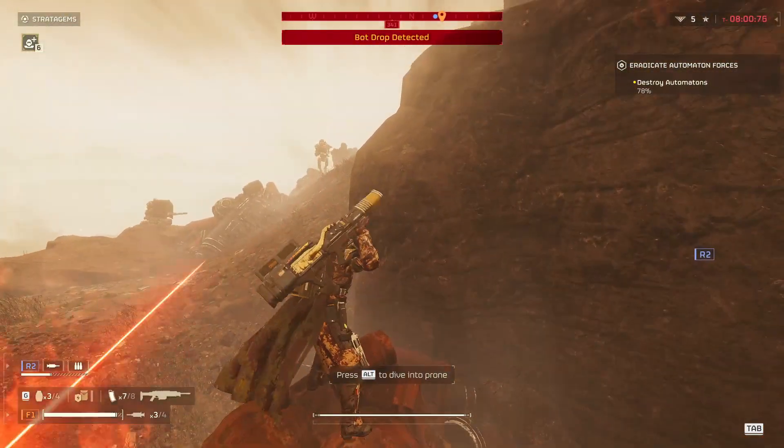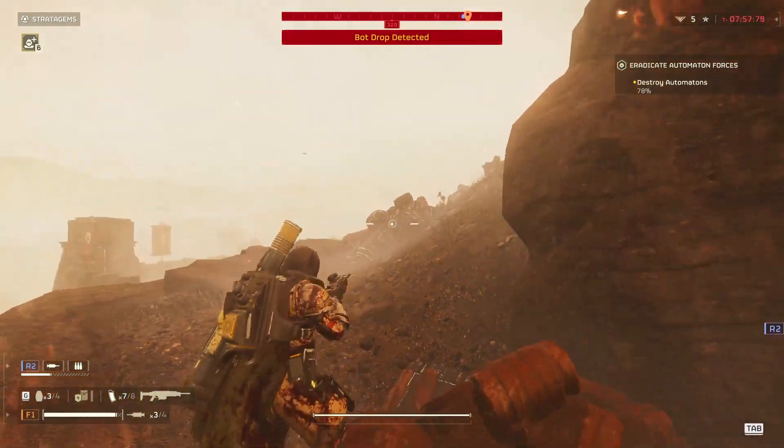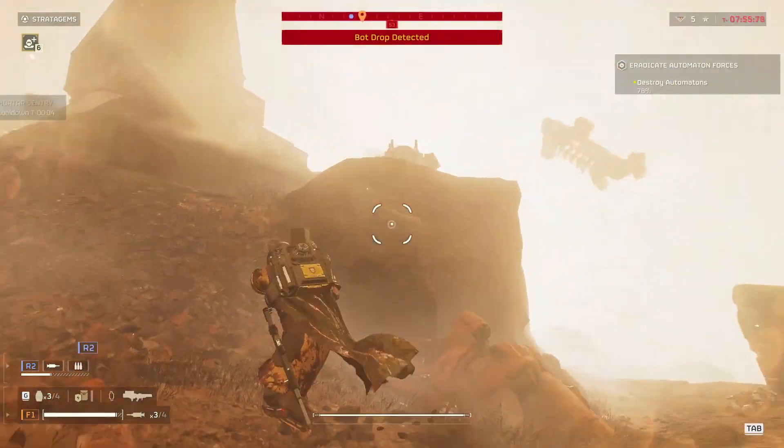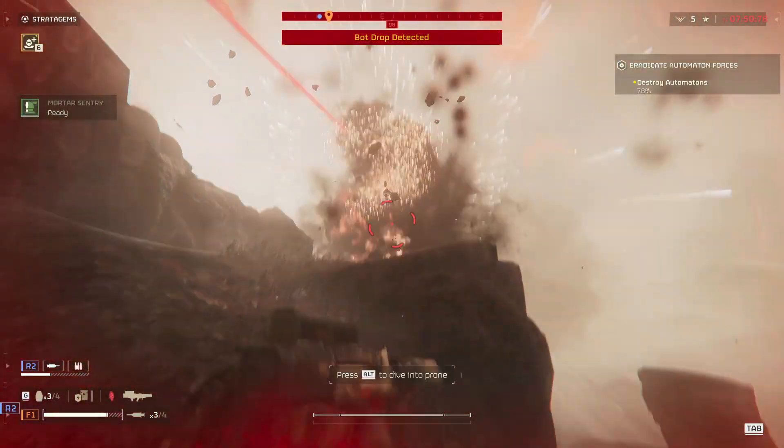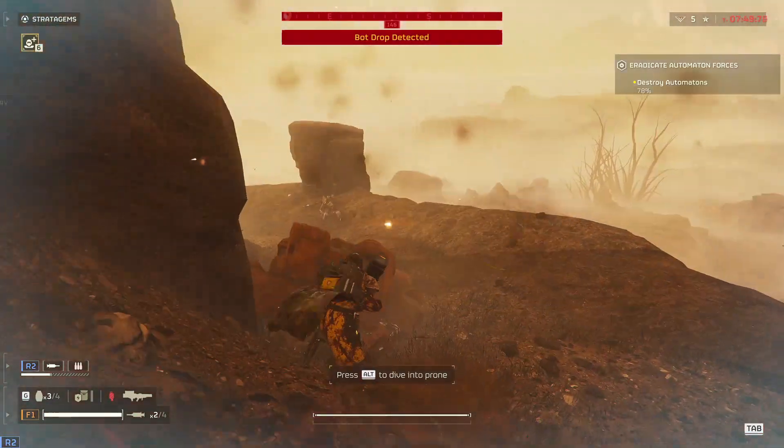Sounds easy enough, until you realize that since the hulk doesn't have arms it will chase you around, and the other robots can kill it by shooting at its back.